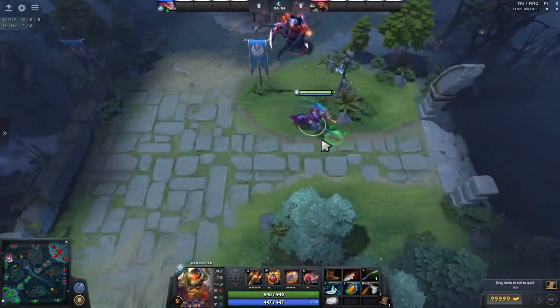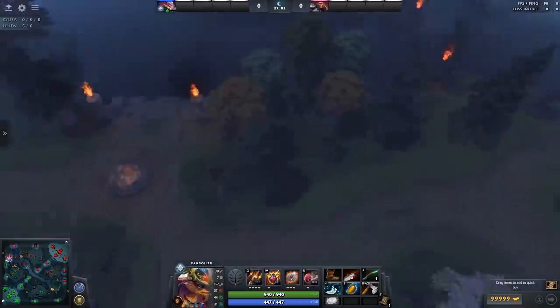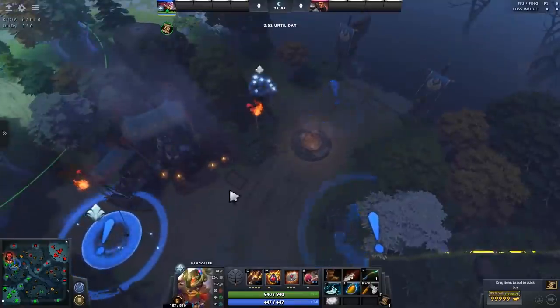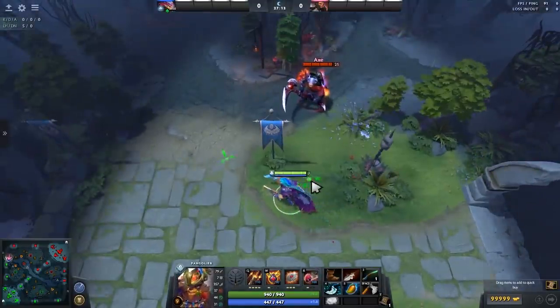The places where you use your ulti the first time are usually either in this section of the map or up here — this is if you're playing in off lane. Similarly on the other side of the map, a really strong area is near your side shop and also on the side shop over here. I'll explain why those places are really strong in a little bit.